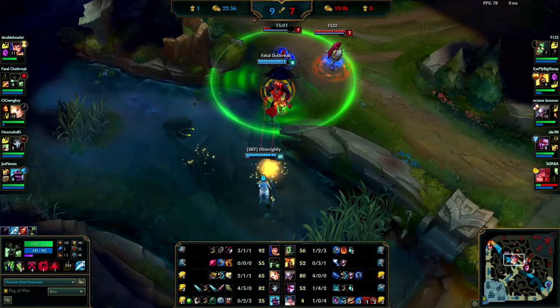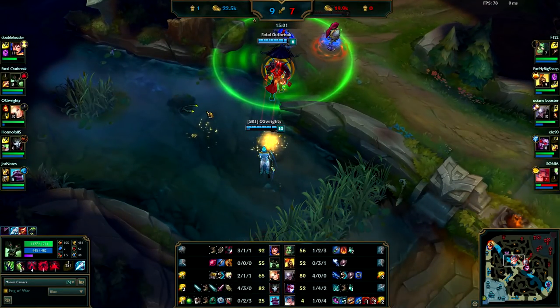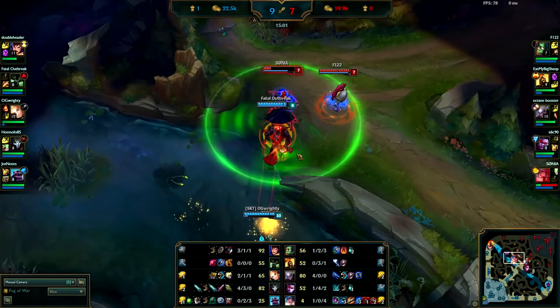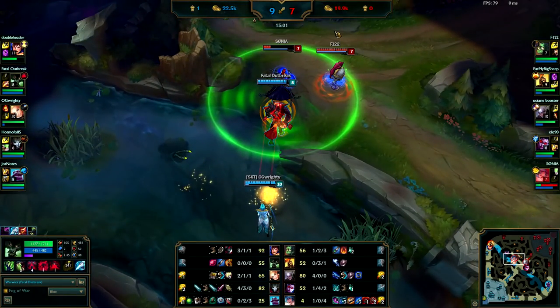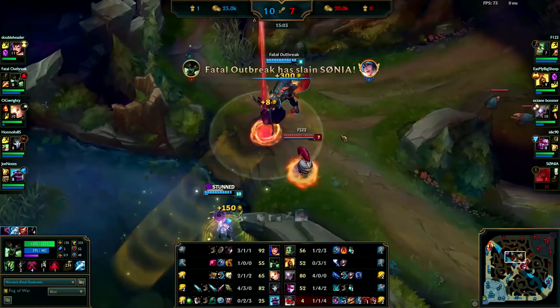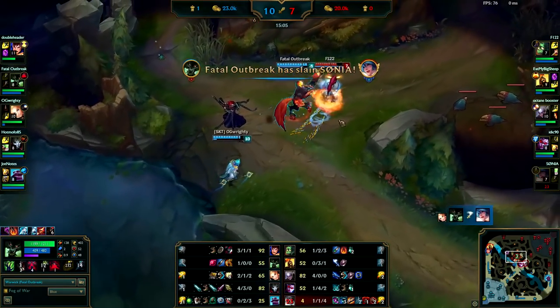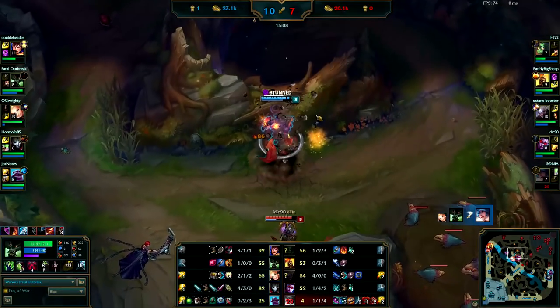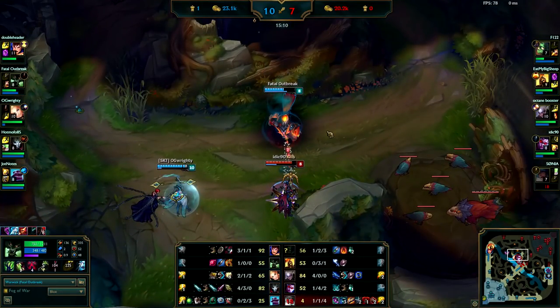You activated E way too soon — you were over here, she was over here, you activated E before you were even in Flash range, which is really bad because it forced you to use your Flash even though you're already moving quickly. Since she's low on health you're going to get free movement speed, so you basically wasted your Flash instead of just running her down and then activating E. Go through her, get the double fear. You got your Red Buff on him — the ultimate was a little bit soon since you had Red Buff and already had him slowed.